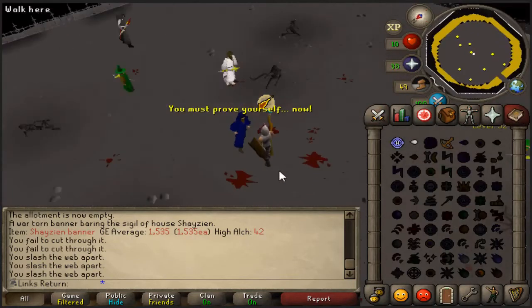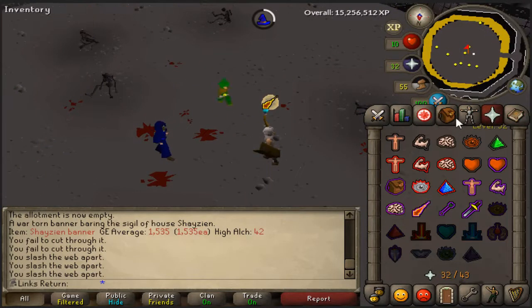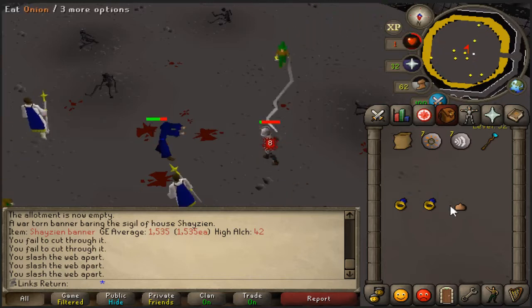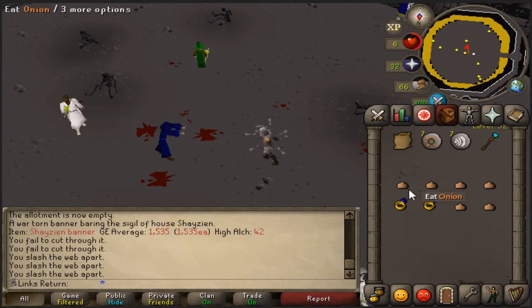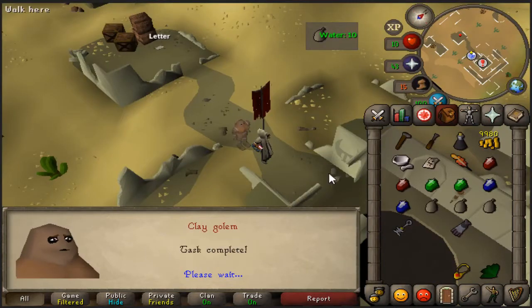I came back to Mage Arena because someone told me if I am still in combat with it while tick eating and it gets recoiled down, it will die. I did a couple of splashes on it and tried to tick eat. I didn't actually get my mage lower so as you can see it's taking very hard hits, but I didn't get the kill. I can't be bothered — maybe I'll do it later.